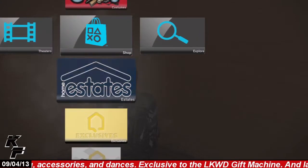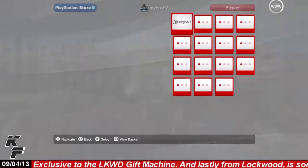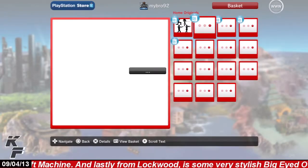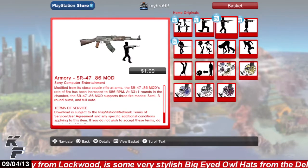To find these locomotion items, all you have to do is head over to the booster store and select the originals thumbnail, where you will find all the locomotion items each available at the price of $1.99.